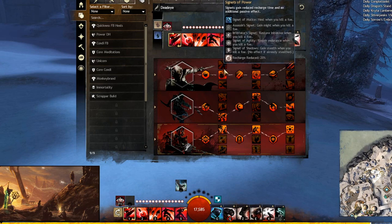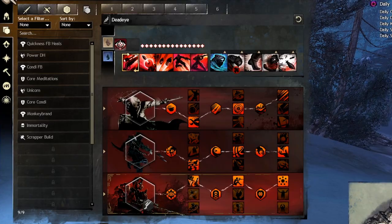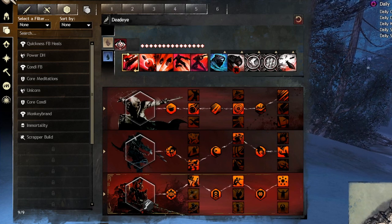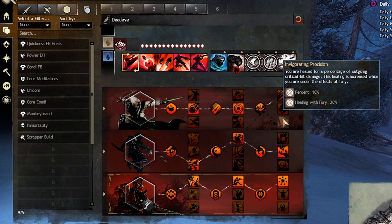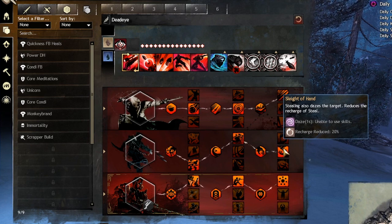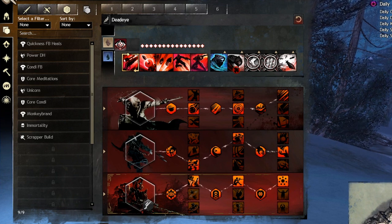If you go the Trickster route, swap Signets of Power for Assassin's Fury or Twin Fangs. Your condition cleanse comes either from Trickster with tricks, or from Signets of Power with Signet of Agility — those are the two main playstyle options. Lead Attacks and Sleight of Hand reduce the cooldown of your Mark ability, letting you swap targets more effectively, since you need Mark off cooldown to gain malice on a new target.